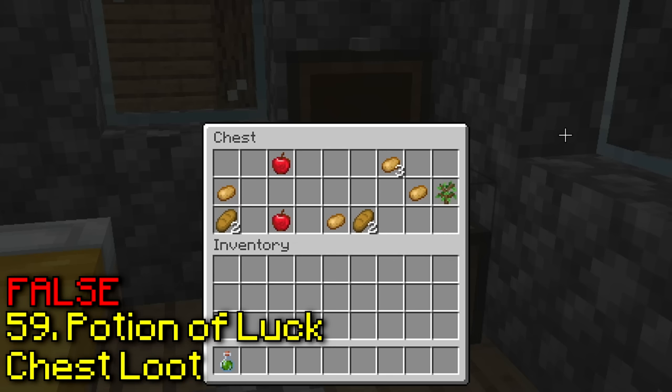You can't spawn a wither in a snow biome. This one is true — I have no idea why, but it does work.